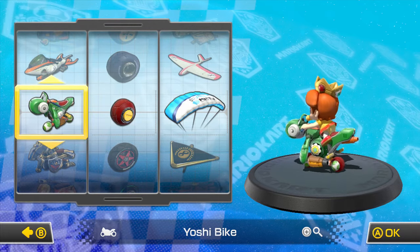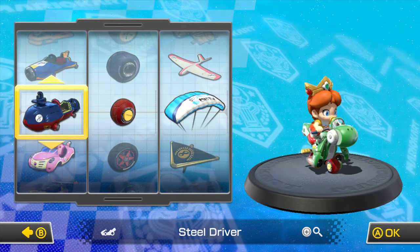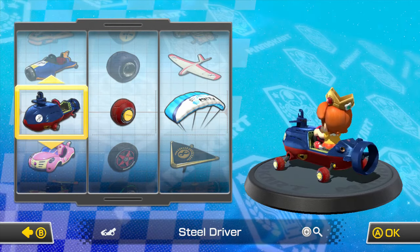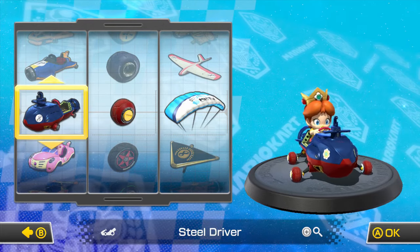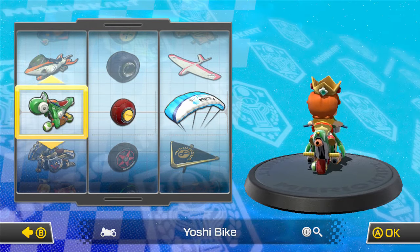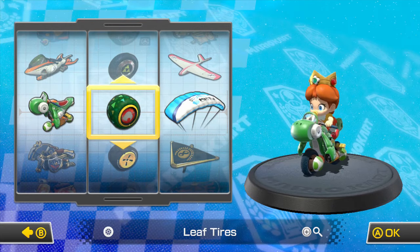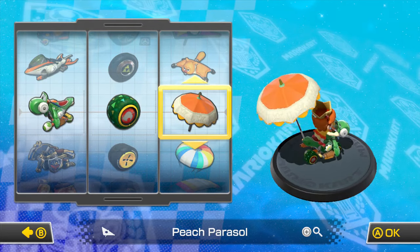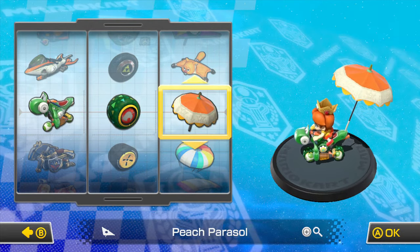I don't think I used the Yoshi bike yet. We could give it a shot — let's see what carts we haven't used. Oh, we haven't used this one either, and the Cat Cruiser. I'm going to use the Yoshi bike right here. I'm going to pick the Leaf Tires, and the Glider will be an Orange Peach Parasol. So yeah: Yoshi bike, Leaf Tires, Peach Parasol — orange edition.